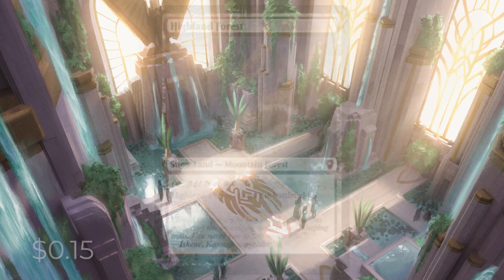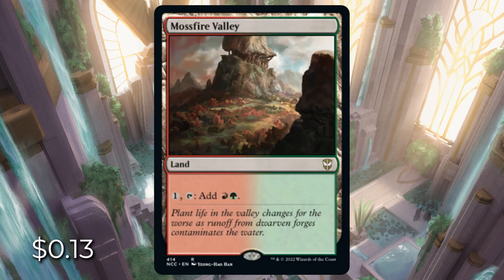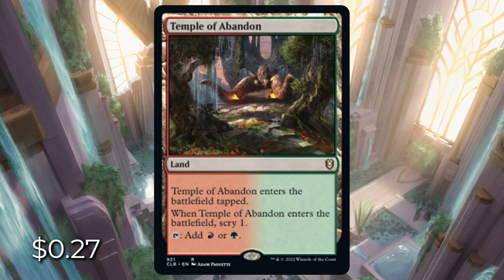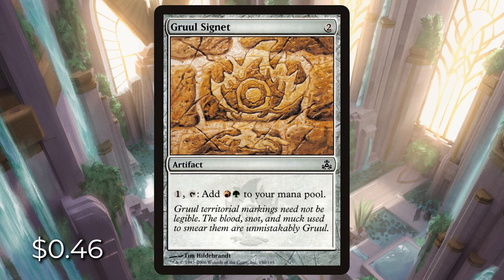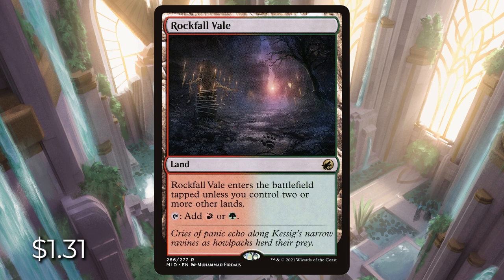Next is Gruul — red and green. We have Highland Forest, a mountain forest and snow land that enters the battlefield tapped. Mossfire Valley is another Signet Land for $0.13. There's Game Trail: reveal a mountain or forest, and if you do, it enters untapped. Temple of Abandon enters tapped and we can scry one. There's also Gruul Signet going for $0.45 — pay one, tap it, get a red and green. Cinder Glade is a mountain forest that enters tapped unless we control two or more basics. And then there's Rockfall Vale at $1.31, which I'm including anyway because it's that good — it enters tapped unless we control two or more other lands, whether basics or a Command Tower.